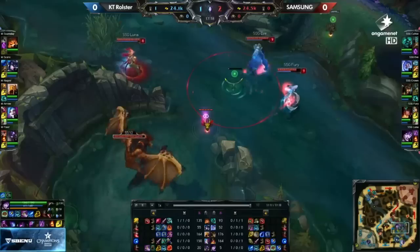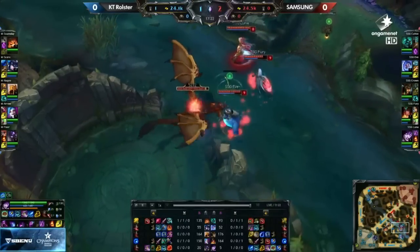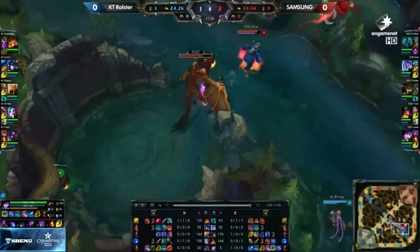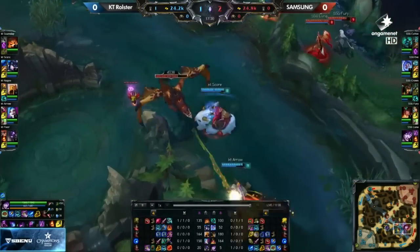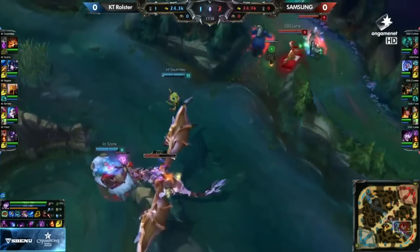Summoner didn't actually have to flash right there. How do you get close enough? You're gonna get headbutted out. You're gonna get Azir ulted out, or Gnar ulted out. Almost nothing you can do with Cassiopeia to consistently DPS against KT's composition. KT pushing Samsung away from Dragon, and now it's their turn — finally going for this.